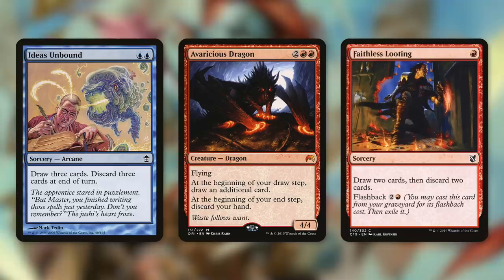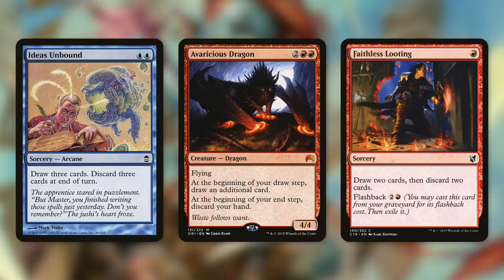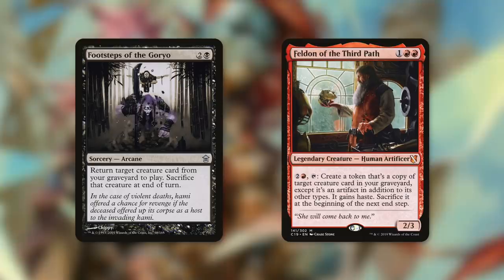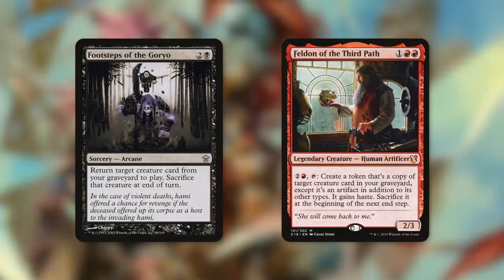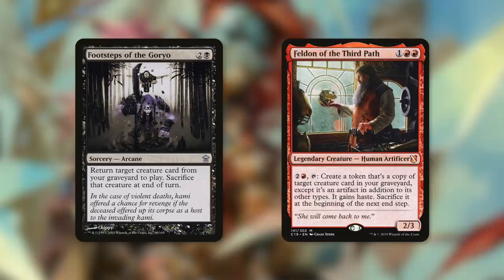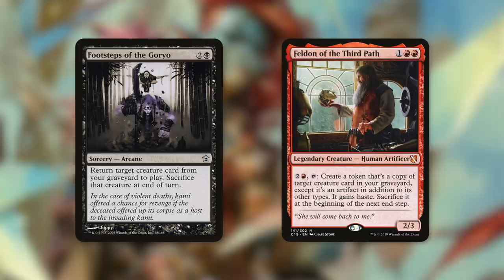Things like Faithless Looting can also come into play where Obeka doesn't even really help us out — draw two cards, discard two. We're not going to use the end-of-turn shenanigans with this card, but we do want to potentially ditch certain creatures into the graveyard, because we're going to be playing some reanimation effects like Footsteps of the Goryo. Footsteps of the Goryo is an arcane sorcery — it says return a creature card from your graveyard to play, sacrifice that creature at end of turn. For three mana we can reanimate any one of our creatures, and Obeka says, how about we just keep that creature around for as long as we want?